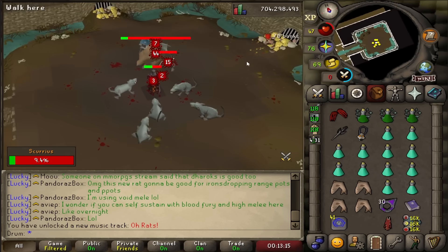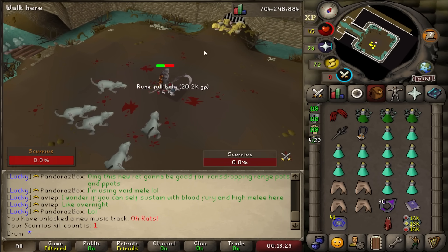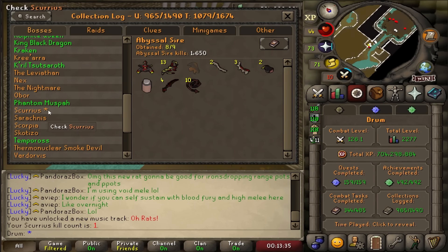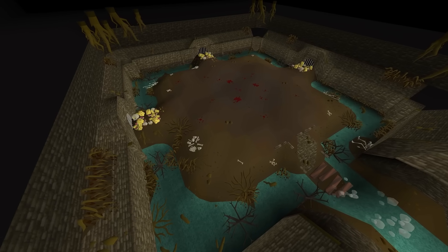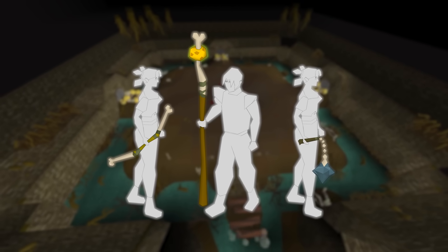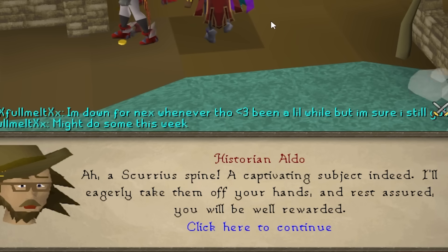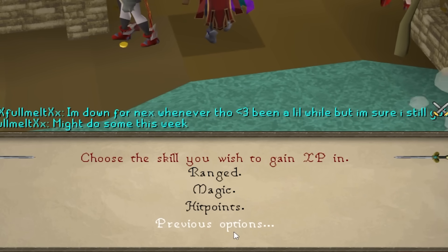After it eats some cheese and heals, it moves into the middle of the room and spawns about six giant rats, which you can basically ignore. When you get the rat mace weapon or any of the new weapons from this boss after getting its spine, you can one-hit these things really fast. So I'd recommend just focusing on DPSing the boss itself. Looking at the collection log, there are only two things to get: the pet and the spine. According to crowdsourced info, the spine is about a 1 in 33 chance. You can turn three spines into the NPC outside the entrance for a melee, range, or magic weapon — usable only on rats — or exchange them for combat XP lamps.